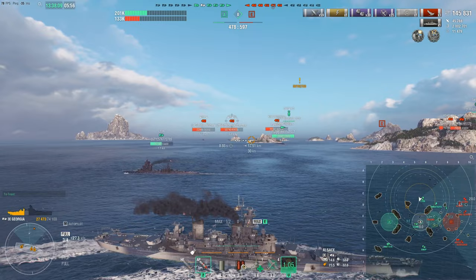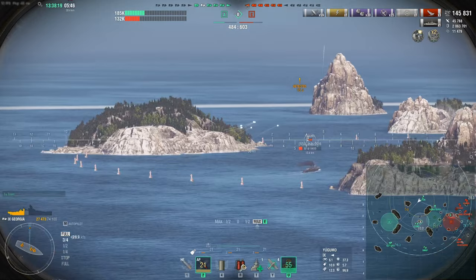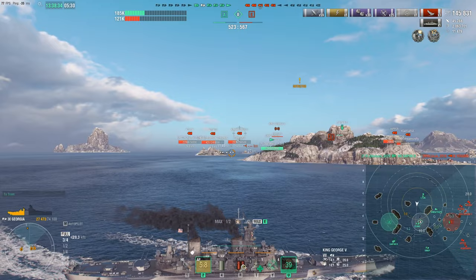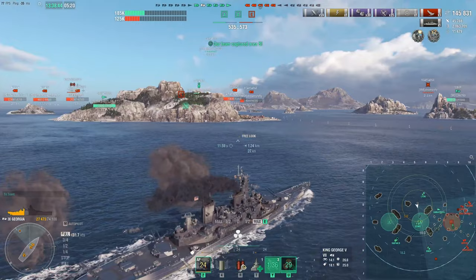The torpedoes from the Shiratsuyu actually do look good against the Alsace. The Yugummo pops up, so we immediately focus fire on him — we want to get the destroyer out of the game. The Saipan manages a good strike against him. The Alsace spots the torpedoes and just dodges, unfortunately. However, we are now towards the center of the cap circle — we've got two caps, they've got one. We launch our spotter plane to get a better angle against King George.